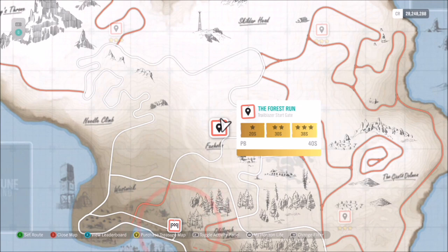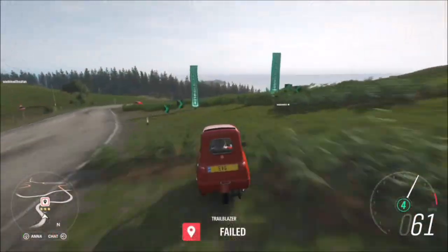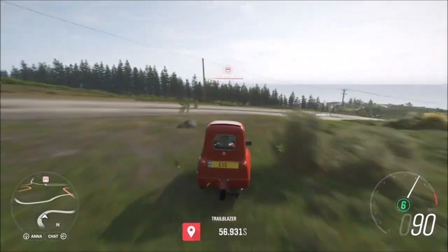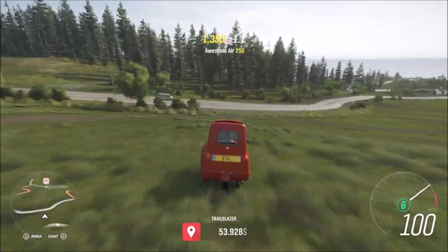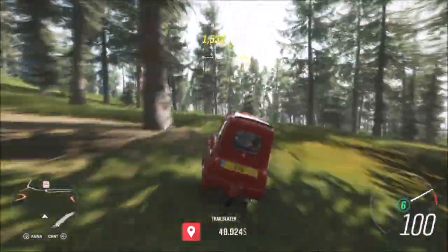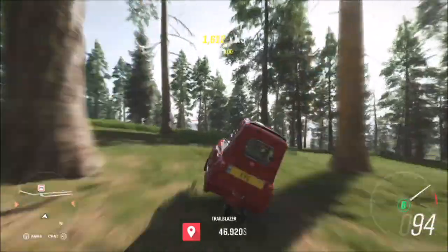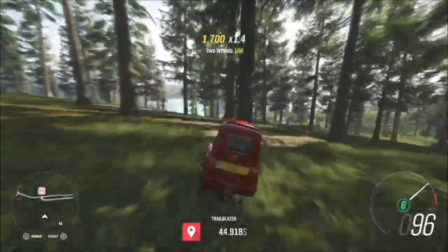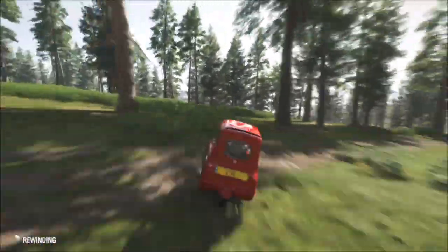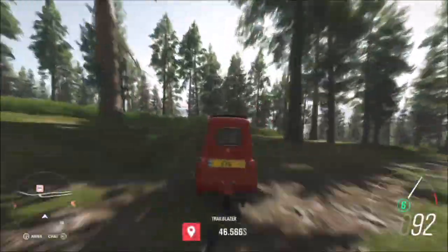The Trailblazer in question is the Forest Run. You do have to go straight through the forest to successfully get three stars, which requires you to basically hit around the 38-second mark. One key tip: do not go full throttle everywhere because you will spin out. Feather the throttle instead. As you can see here it's going fairly straightforward — I do hit a couple of trees here and there, but the rewind tool still works and won't affect your time, so don't forget it.